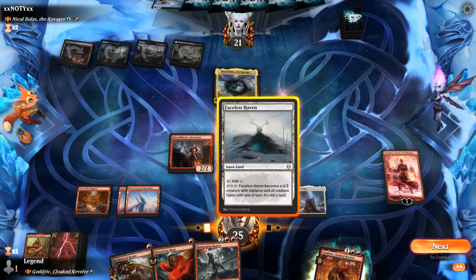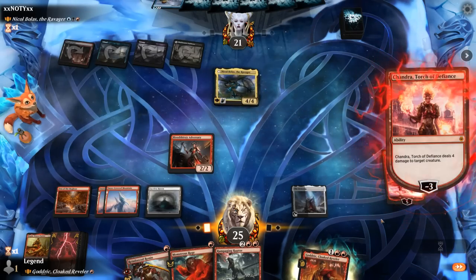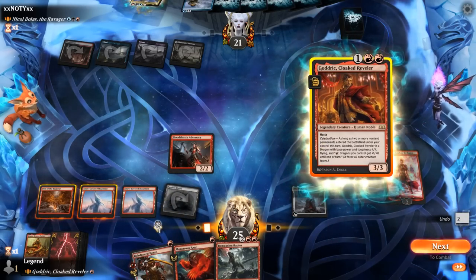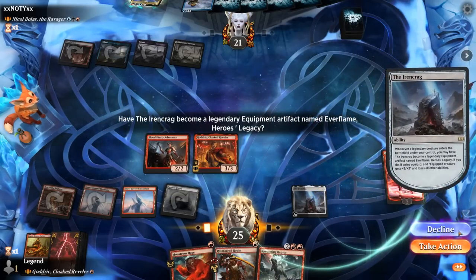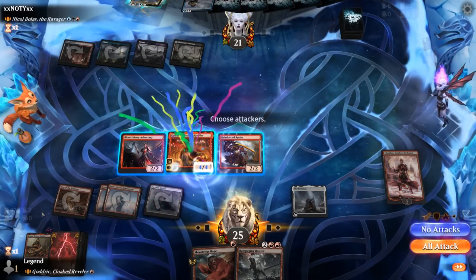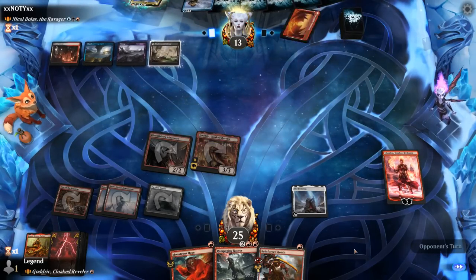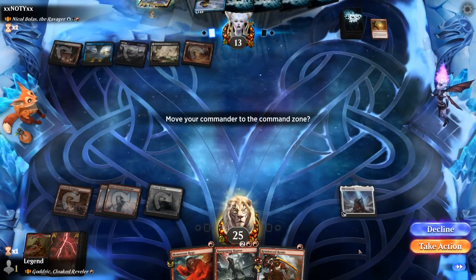Faceless Haven is also nice — creature lands in general are good against control. We take care of Nicol Bolas with Chandra, then play Godric plus Ronin. We could even Monstrous Rage but don't have enough red mana for that. Godric plus Ronin looks good. The opponent is now down to thirteen, facing a planeswalker and two creatures. Brotherhood's End is probably the best answer here — dealing with the planeswalker and creatures.